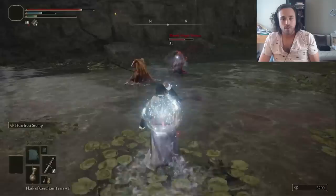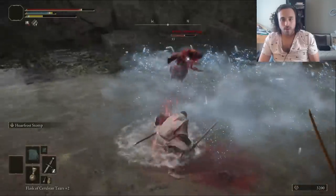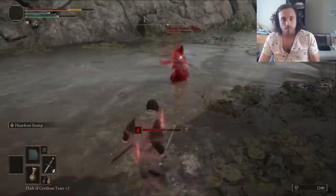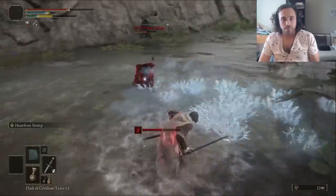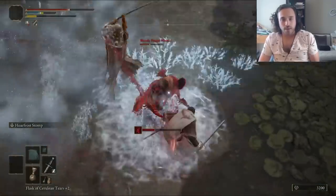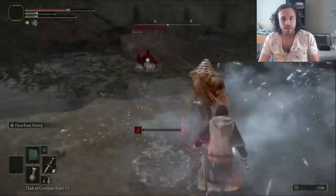If you watched early speedruns of Elden Ring, you might remember this as the most busted thing ever. It sends out a shockwave of ice damage, each piece of that shockwave does a huge chunk of damage, and it stacks Frostbite, which means the next hits deal even more damage. Runners would take out the Godskin Duo at level 1 without issue. It was great. If you've been paying attention to patch notes, though, you know FromSoft nerfed it into oblivion.